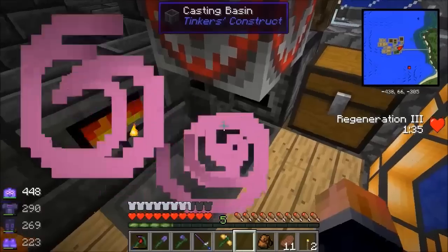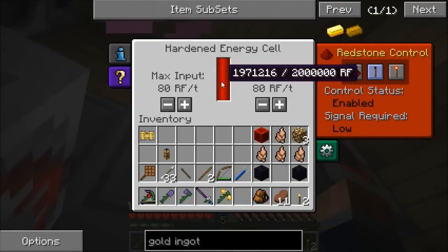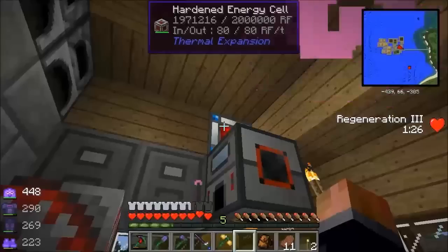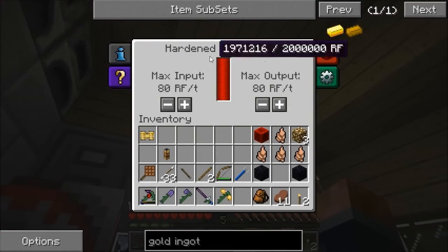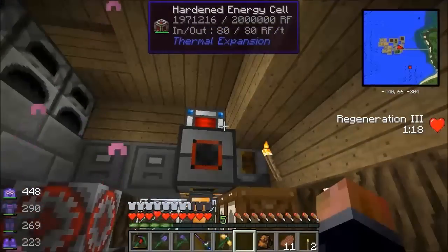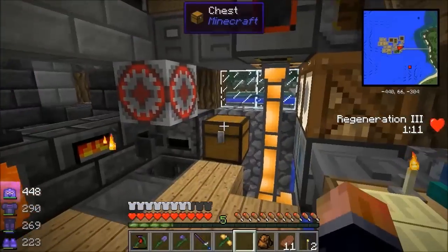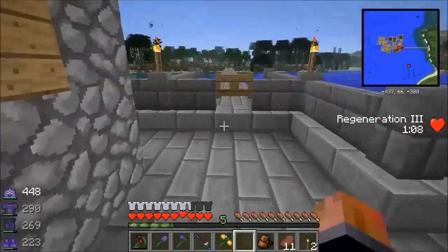We've got plenty of power now - that's full. I've wasted some coal from forgetting to turn it off. Now with the hardened energy cell I can make a BuildCraft filler and power it with the cell, moving it around with me very nicely.